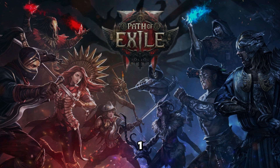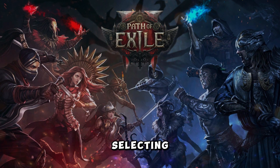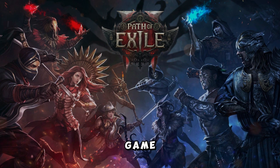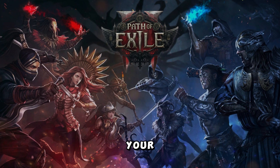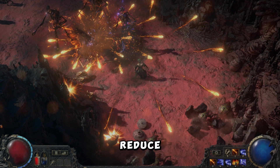Solution 1: Select the nearest gateway. First up, make sure you're selecting the nearest gateway to your location on the game's login screen. Open the game and look for the gateway selection option. Choose the gateway closest to your physical location. This minimizes the distance your data travels, which can significantly reduce ping.